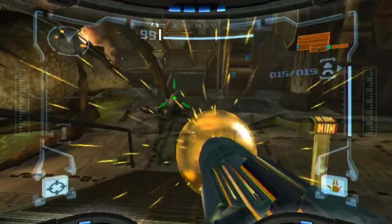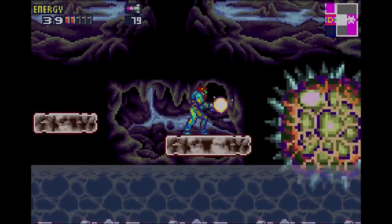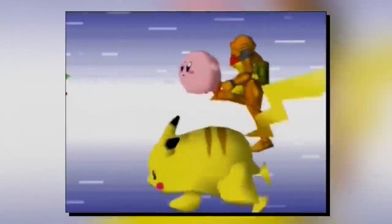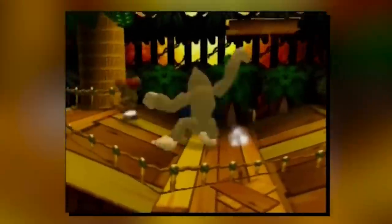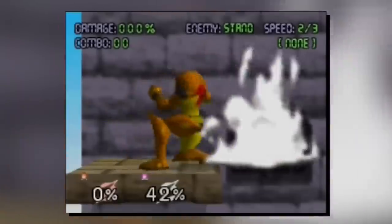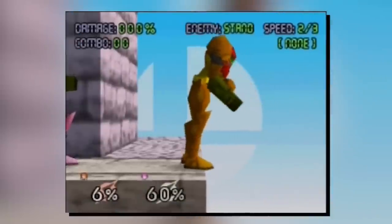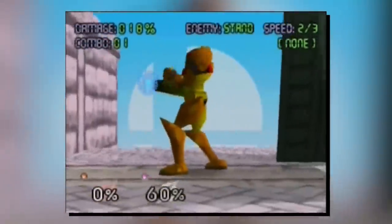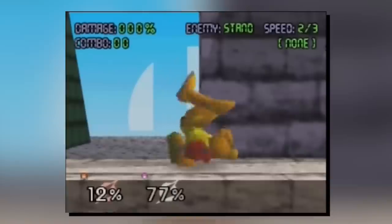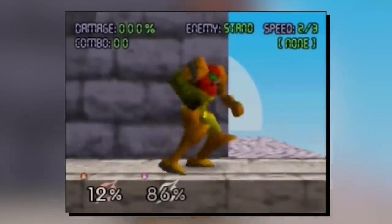Before we get to Metroid Prime and Metroid Fusion, let's cast a quick glance at Samus's single outing on the N64 in Super Smash Bros. This is her first 3D representation in games, and it's important to remember this is a fighting game, not an action platformer. Her attacks are much more dynamic, varied, and strategic — and while I've mixed feelings about the running and walking, these aren't huge concerns when most of the time is spent punching, jumping, and fighting.